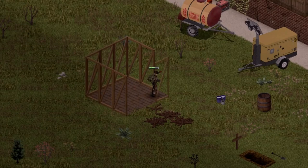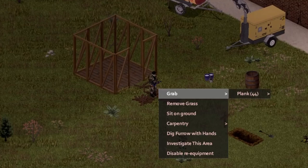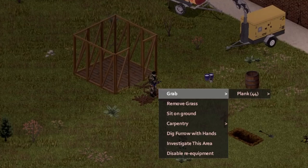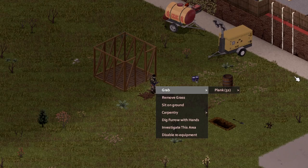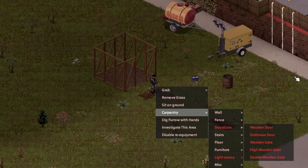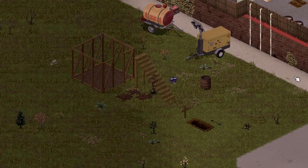One thing I'm missing is a doorknob, but we'll go without the door for now. Grab some more planks. I think we'll try to do it without putting walls up. Let's get some stairs.